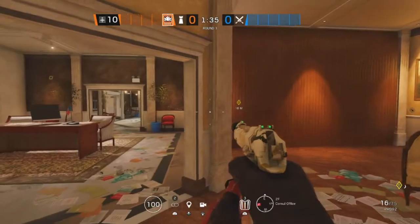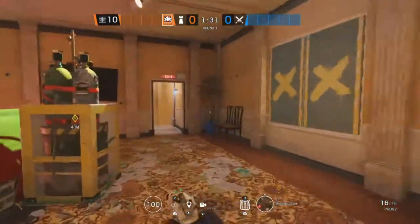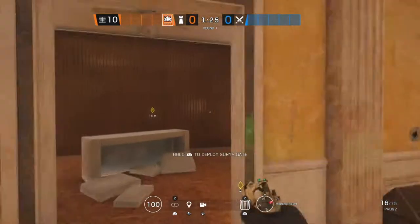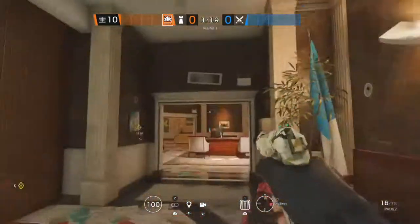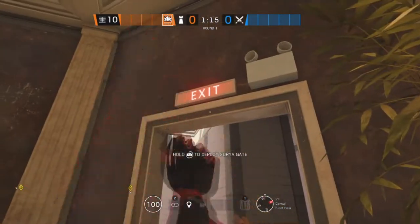The first site for the next map, Consulate, is going to be Consul Office and Meeting Room. Starting off with the first Aruni, it's going to be on this doorway. The second one is going to be located all the way in Hallway on this double doorway, and the last one is going to be in Consul Front Desk on this doorway.